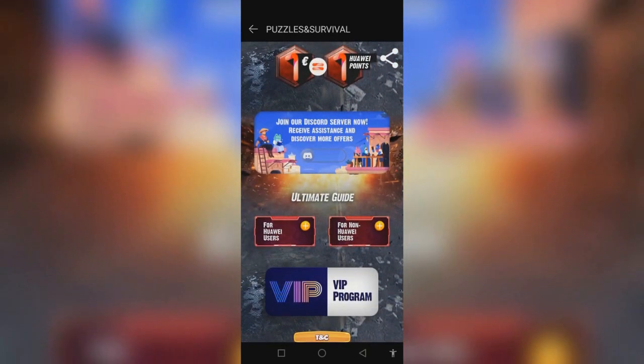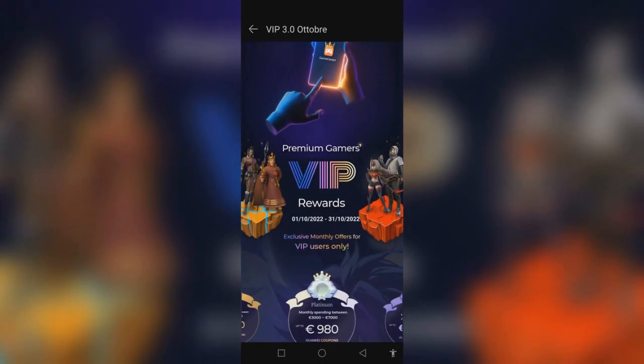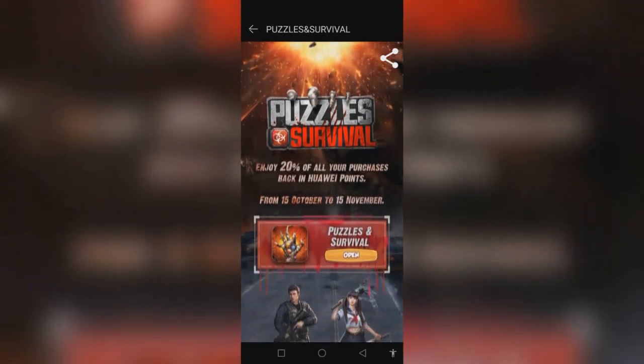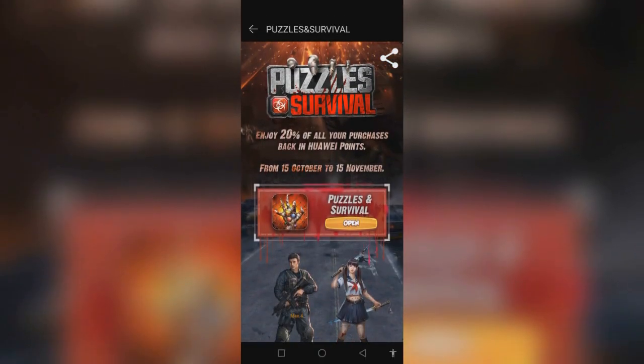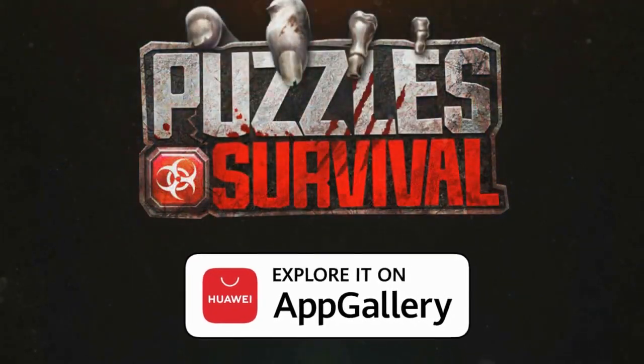For more detailed information about the new campaign, VIP program, and how to claim the bonus, I'll include the link in my video description, as well as the Huawei AppGallery Discord link. And you can download Puzzles and Survival from AppGallery now and enjoy the benefits.